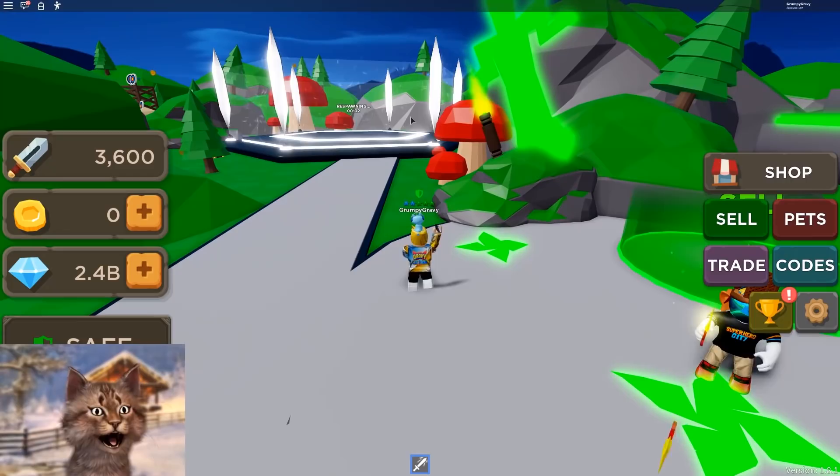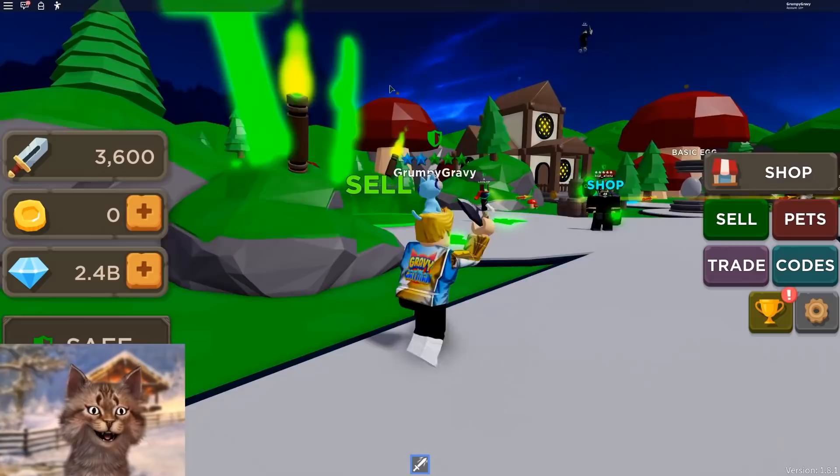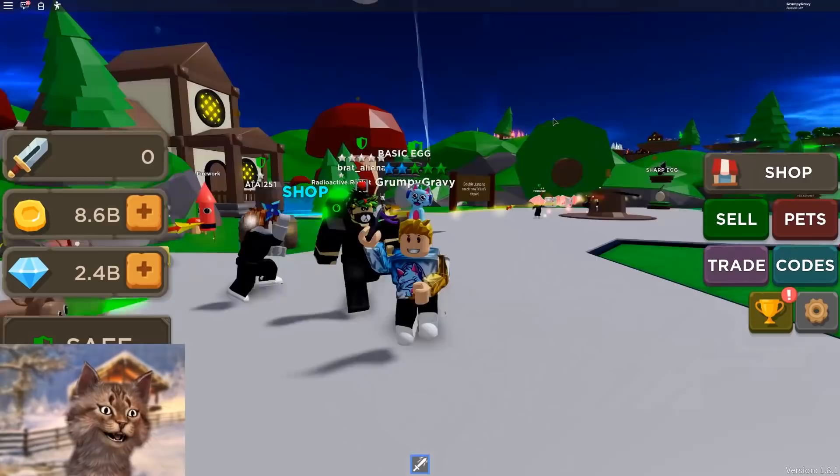You guys know we kind of already beat this game and got on the leaderboard. But they released a bunch of new updates. There's a huge hamster that spawns right there — look at that, it's an evil hamster. They also have new Capture the Flags, a new one they claimed, and new worlds and everything.